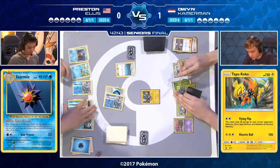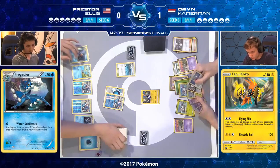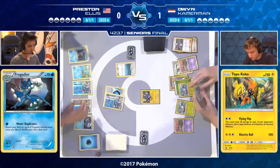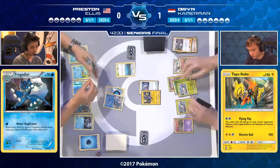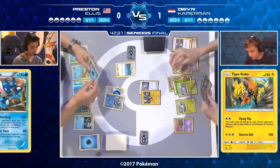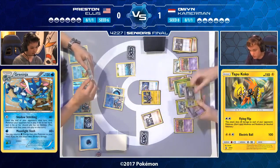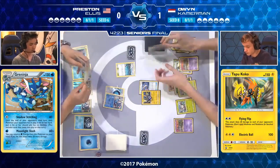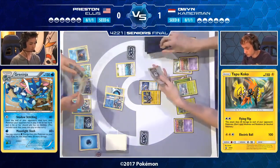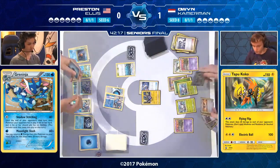Passing into Owen's turn — he found a Double Colorless energy and is attaching it to the Wimpod, trying to one-hit KO the active Greninja. He still didn't find a Golisopod GX. Looking at his hand, there's a Professor Sycamore — luckily, because that means seven more cards, and there's a Golisopod GX right in view. A woo from the crowd — somebody saw it. Owen chose to discard a Trashalanche Garbodor. The reasoning is simple: he wants the Garbotoxin Garbodor, which he's almost certainly about to search for.